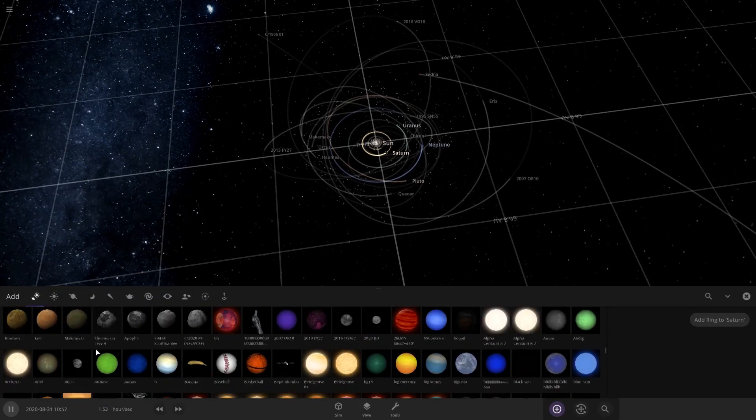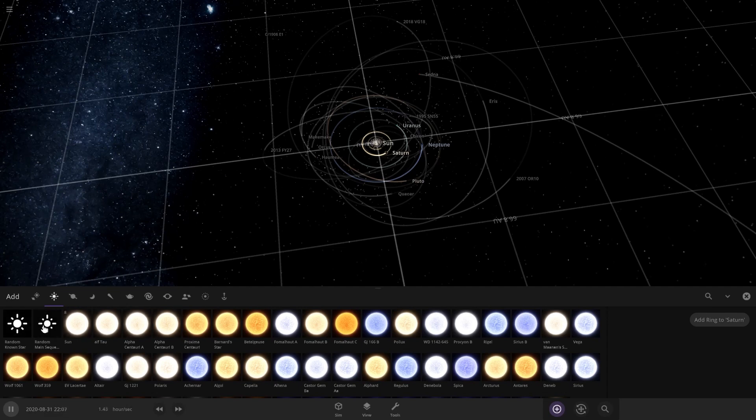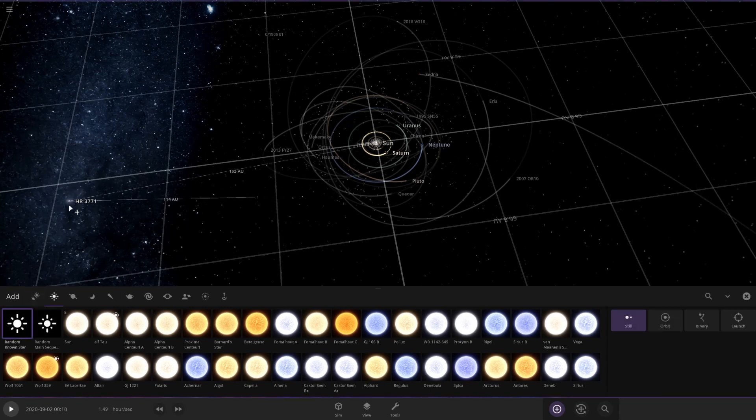Here's all. Some stuff I've made all by myself. Here's the stars — random known star. I'm going to press there. I'm going to be this one. R... HR-3771. The closest one to it. Closest one.